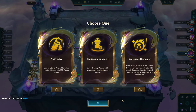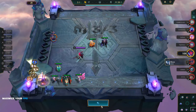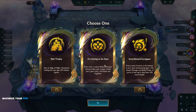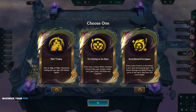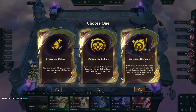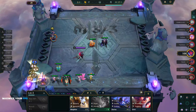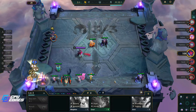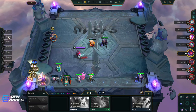Welcome back to some TFT with McGrathy. We got an artifact anvil and we're doing a Diana flex series. Right now on YouTube, scoreboard scrapper is actually pretty good. We could usually go mythic but I don't have what I need for that. Cybernetic is okay as well — I think I'm gonna try scoreboard scrapper.